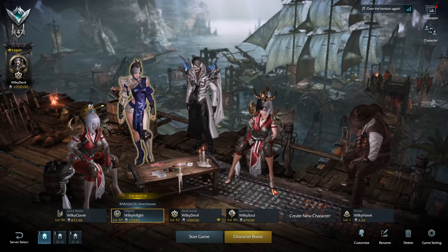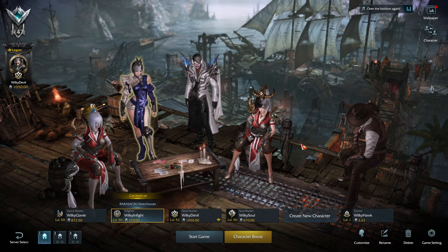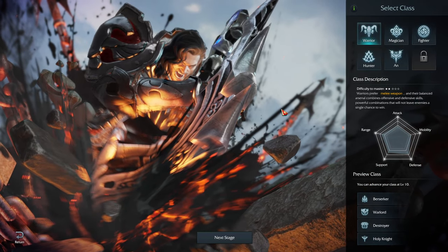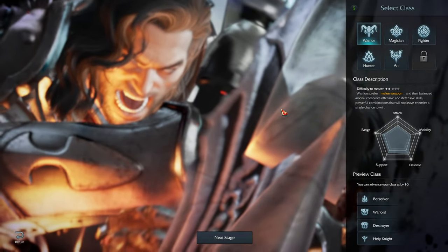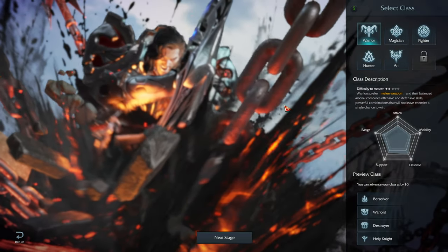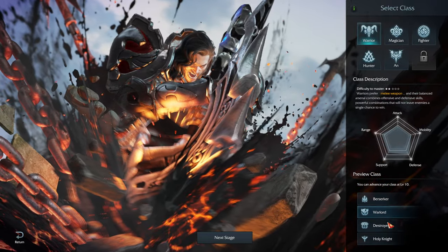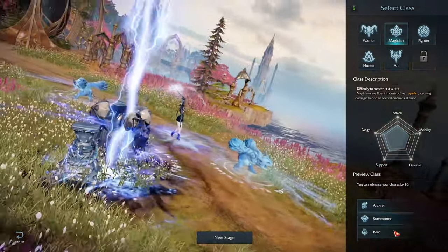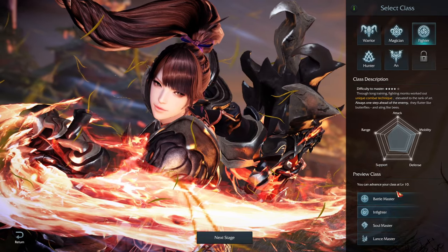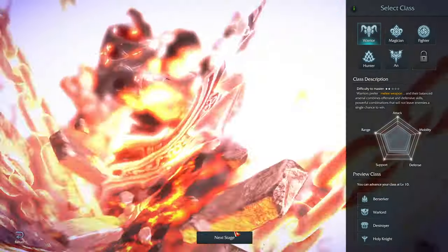If you're new to the game, you won't see any character here, so you'll be clicking on the 'Create New Character' button. You're presented with an overview and a class selection menu. Keep in mind this doesn't actually select your final class or specialization — it only selects the archetype. The warrior archetype, for example, divides into Berserker, Warlord, Destroyer, and Holy Knight. You're just selecting the archetype for now.